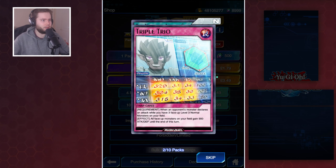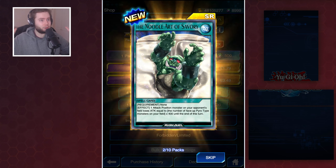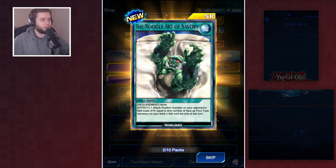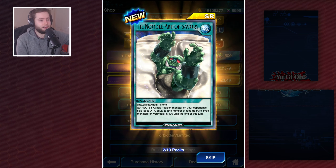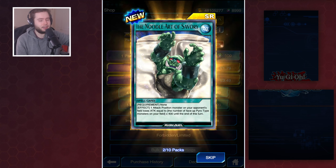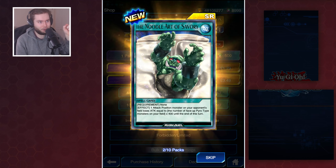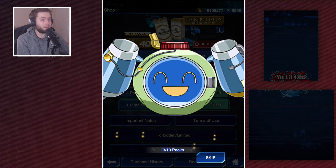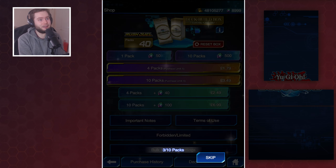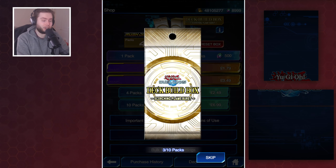Then we've got the new ninja debuff spell card. This is really, really big - you always want to take a debuff over an attack buff, because it means other cards on your field can potentially beat over that card if your one attack doesn't get stopped. So this is going to be very, very cool for that noodle deck. And of course there's a new skill for them as well, so it'll be fun to see if that deck improves drastically or not.